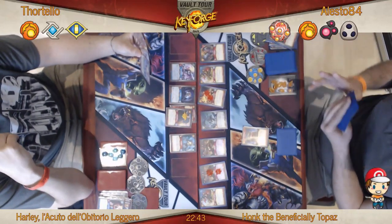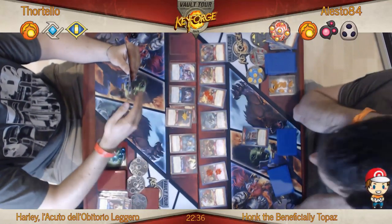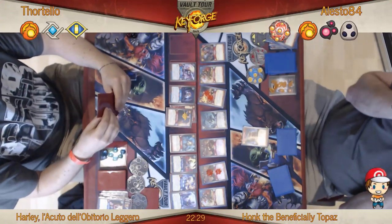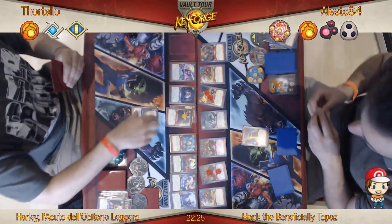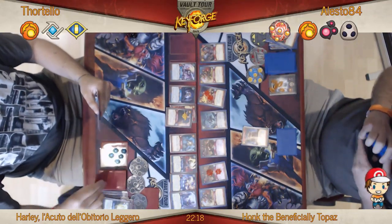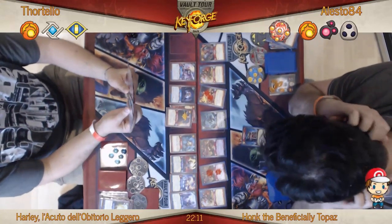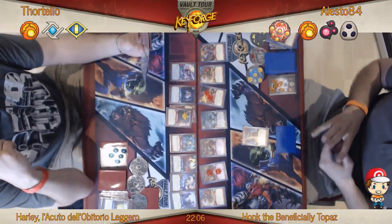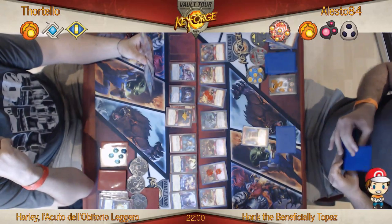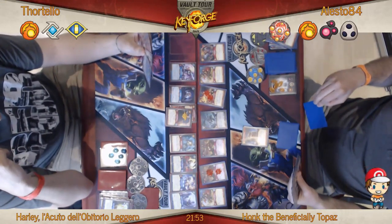Alesto's in a great position. He hasn't stopped his opponent forging — it looks like Fortello's got six Amber. He's just playing a bunch of Sanctum creatures down, three in total. He's actually playing a Doorstep to Heaven. But Fortello hasn't forged his first key, and that's the most important thing here.